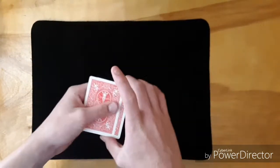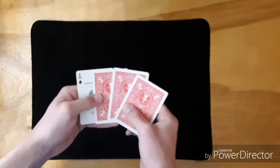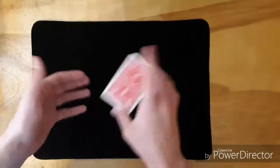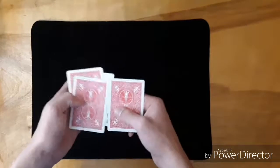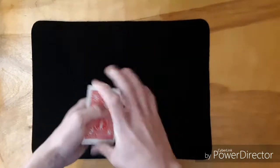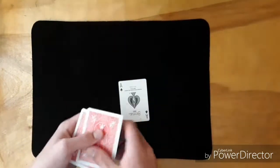You do another Elmsley Count and pretend like you messed up — 'did you see anything happen? No? Well something happened... wait, never mind, I screwed up the trick.' But really you now have the ace of diamonds in position. Do another Elmsley Count with a gesture to make it look like the ace appeared face-up in the middle — because if it's down here, the Elmsley Count makes it look like it appeared in the middle — and that's the trick.